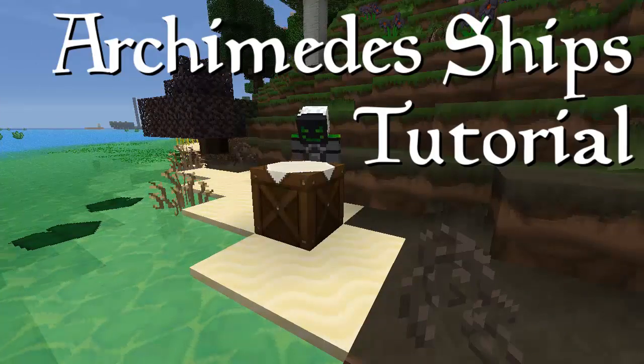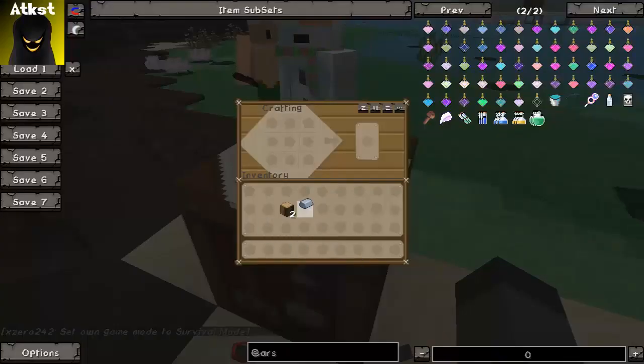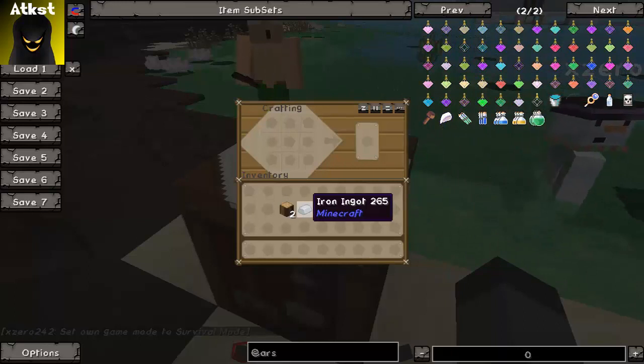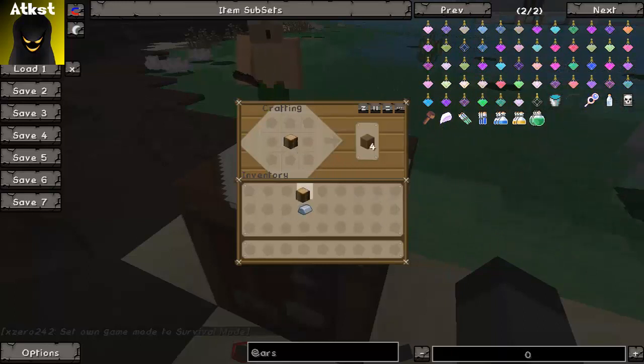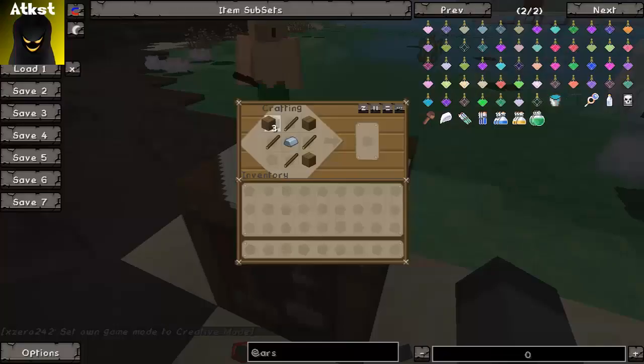To make the primary block for the mod you really only need two logs and an iron ingot. Go ahead and turn those logs into planks — you need more of your logs in planks — and just arrange them in a grid like that to get the helm.